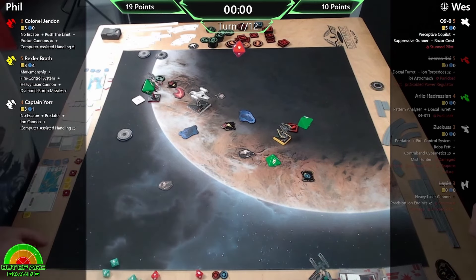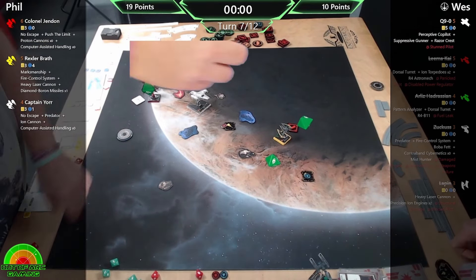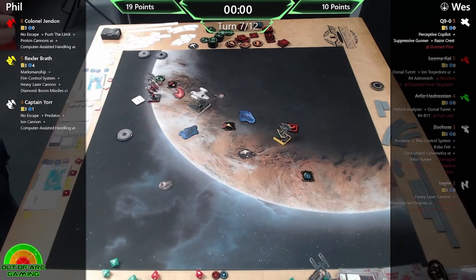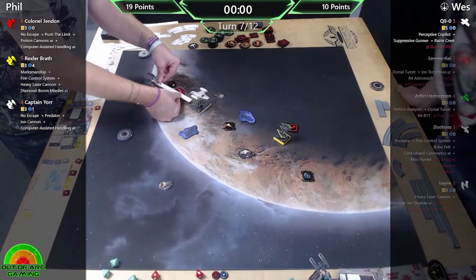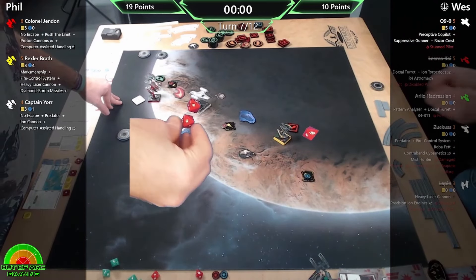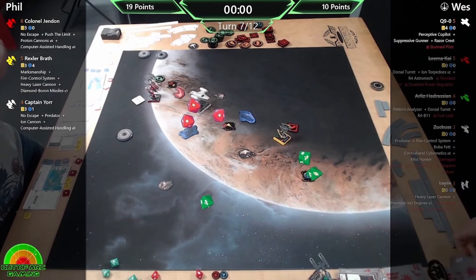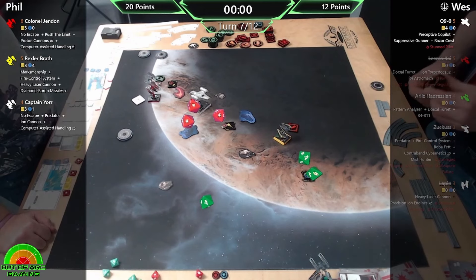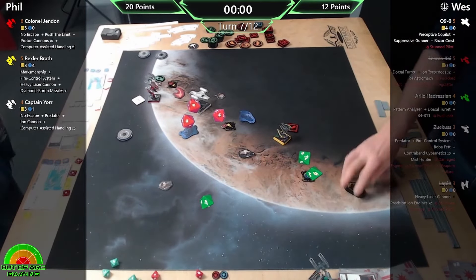I'm there for the objectives if I can get them, but I'm mostly here to kill. There are objectives - I'll get them if I can, but I need to do damage. Is that everyone? I think we still have Yore to shoot. With some crazy crits maybe. I'll spend the focus. Not going to do it - but there are some good evades there from Wes. Unfortunately they weren't there earlier. When those big shots were going in he was evading everything he could - so he was rolling okay.